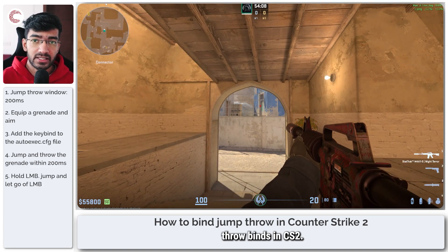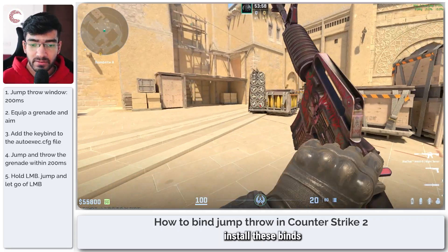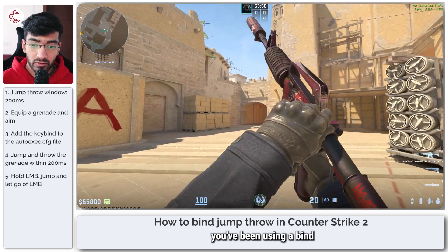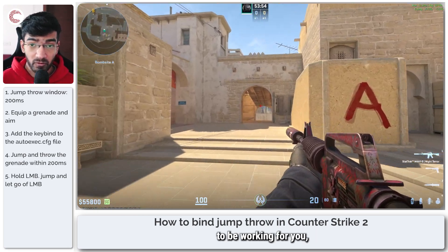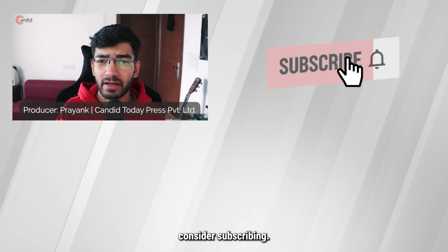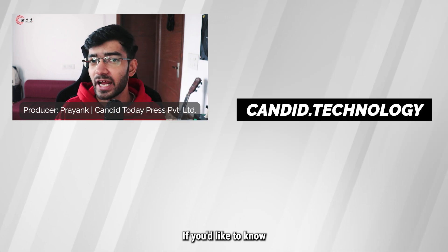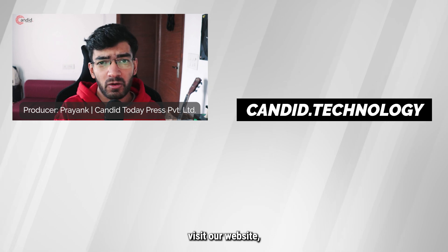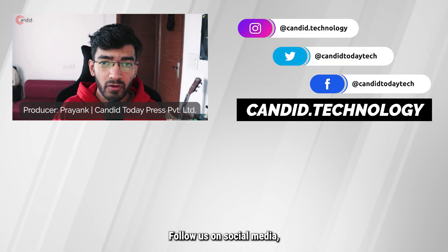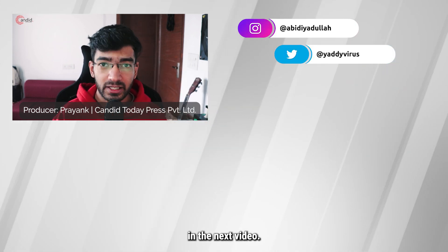And that's how you can create jump throw binds in CS2. If you have any questions on how you can install these binds, or whether or not you've been using a bind which doesn't seem to be working for you, do leave us a comment below and we will try our best to get back to you. If you like this video, consider subscribing, give us a thumbs up, press the bell icon, and tell us in the comments below what more such videos we can make for you. If you'd like to know more about tech, visit our website Candid.Technology, follow us on social media, follow me on Instagram or Twitter, and we'll see you in the next video.